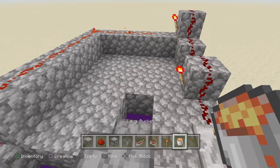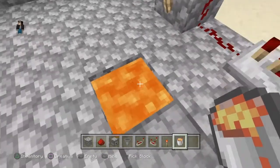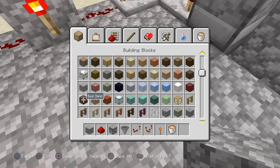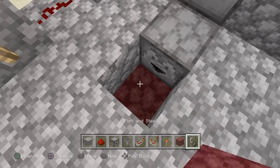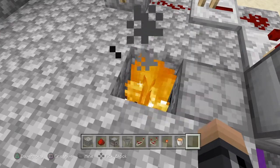Now we can take our lava bucket and place it right there. If you are playing in survival mode, be very careful that you do not fall in this block, otherwise bad things may happen. If you do not want to use a lava block and instead use fire, then take some netherrack — though you don't need netherrack, but it is recommended — and destroy the ground right there, place netherrack, and light it on fire like that. Though, I am going to use lava instead.